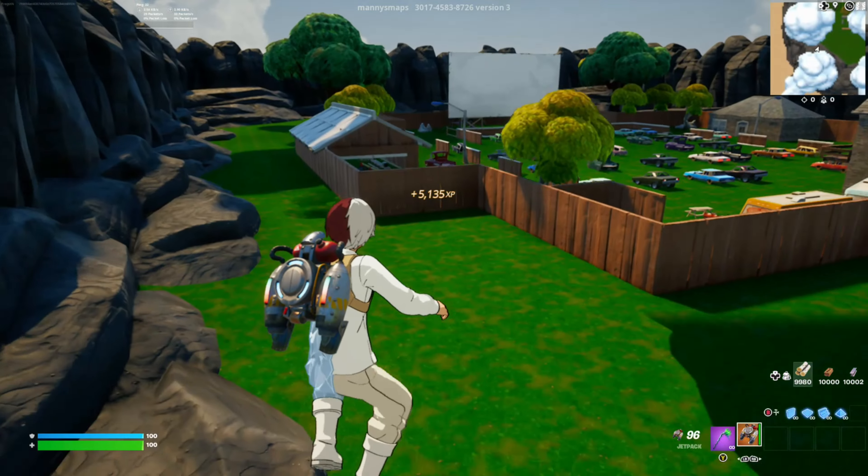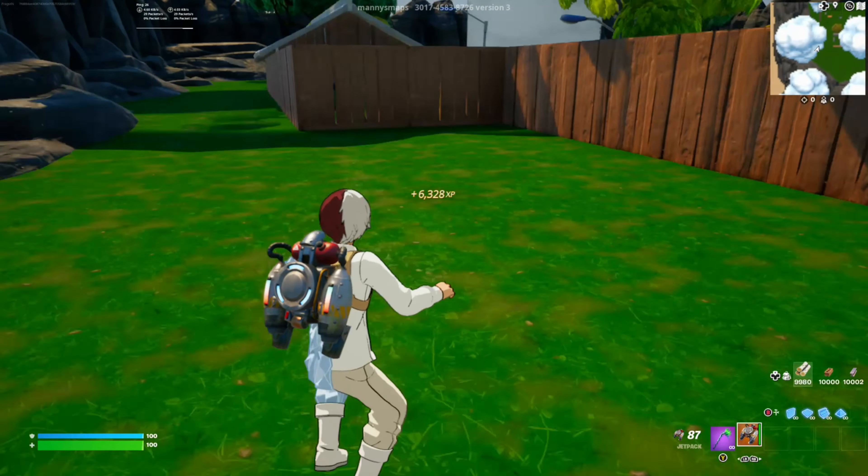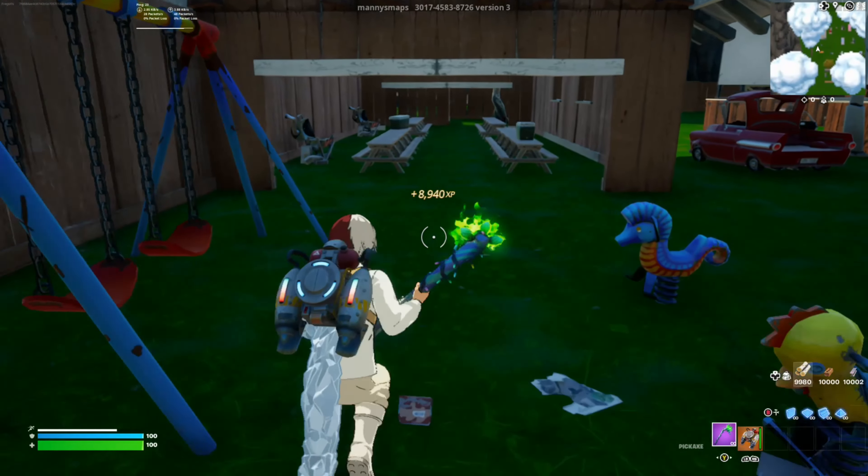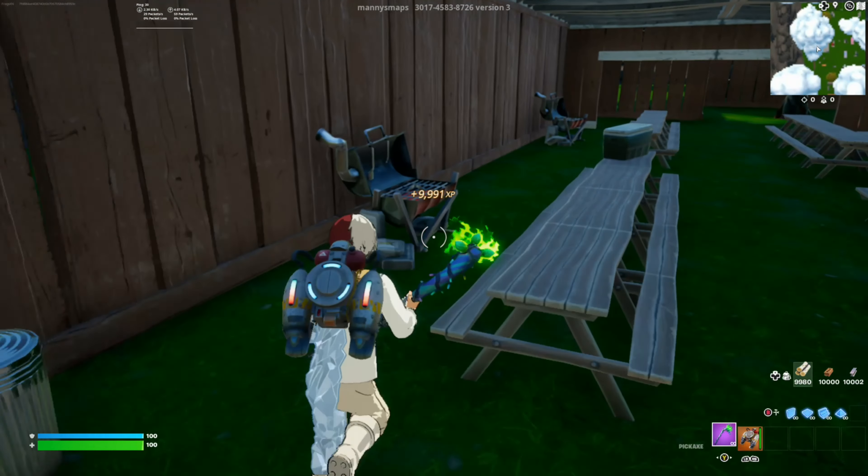You can grab another jetpack if you'd like to. I'm just gonna grab it because you run out really quickly usually. Now this one is gonna be over to the left side on the first row — as you can see here there is a second one, you're just gonna go to the first one.